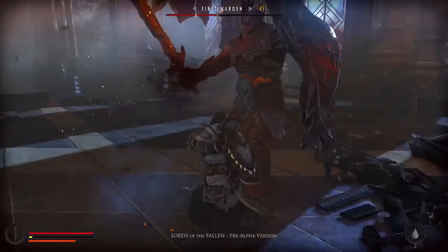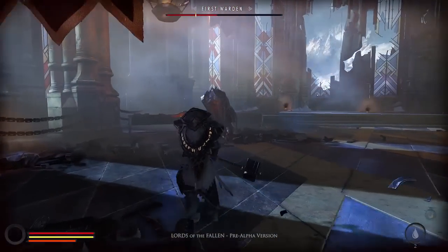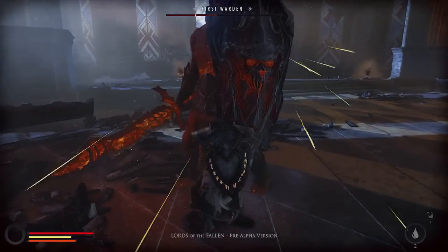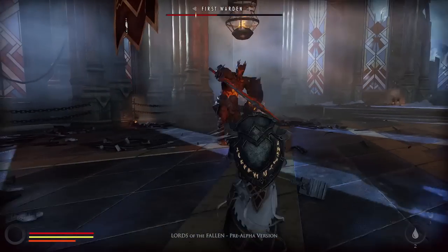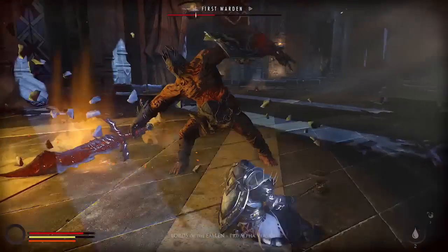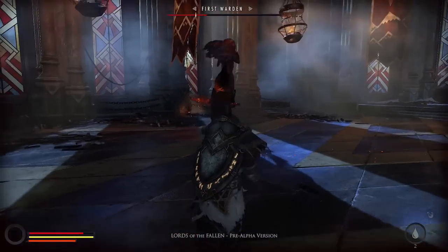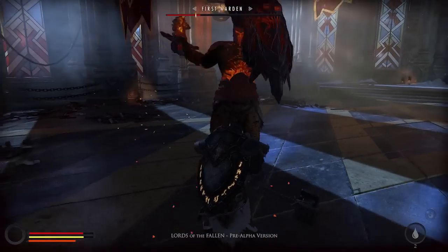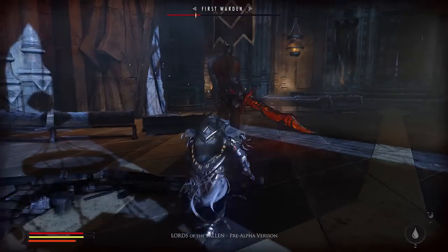There are three character classes that you can choose from at the start of the game: Warrior, Cleric and Rogue. They will determine the set of spells that manifest your playing style. Apart from that, the statistics of a character and the gear that you want to use can be freely mixed regardless of its suggestive class association. For example, if you're more into heavy weapons but still want to keep that light rogue armor, there's no reason not to try that combination. A defensive play with a shield or an offensive dual weapon approach — both can be mastered and become lethal with enough skill and persistence.